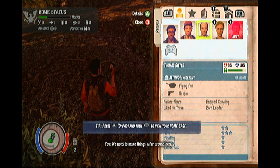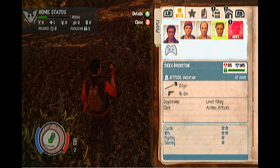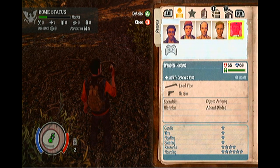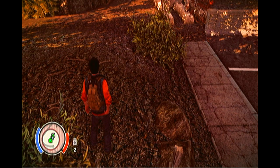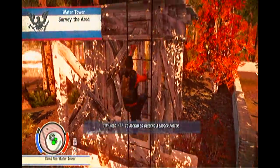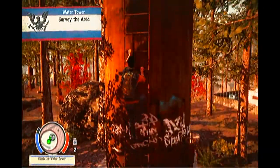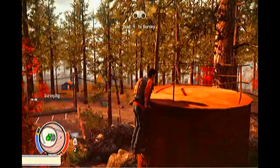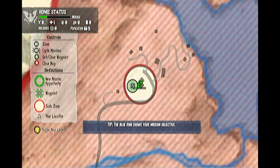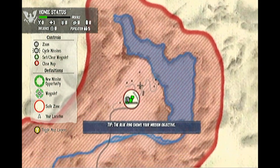We've got our first group of survivors: Thomas Ritter, a born leader and father figure; Sheila Brookstone, who has no special skills; and a good researcher who, if he survives, can man the library. First things first, we want to climb up to the watchtower and survey the area — this pings the main mission. Our current objective is to man the water tower and investigate the cabins for survivors.